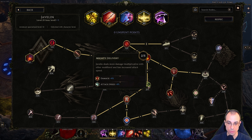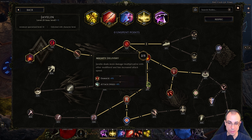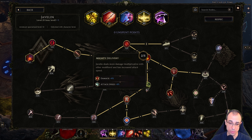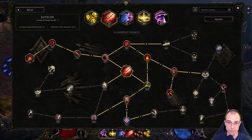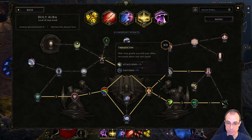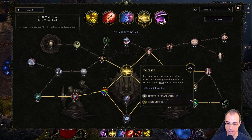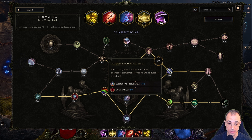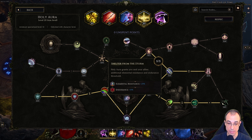With the remaining points, you can add a little more bleed, a little more attack speed and damage. Next, let's go over Holy Aura. This one's simple: max out your attack speed here, another one for throwing attack speed right here, max out your physical damage because bleed is physical damage, and of course make everything easier by adding 25% elemental resistances and 15% endurance.